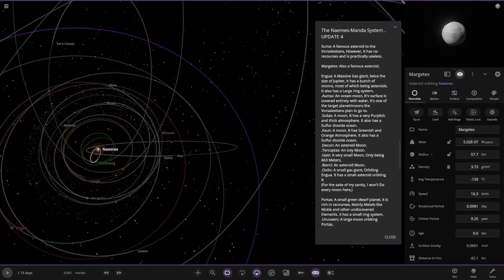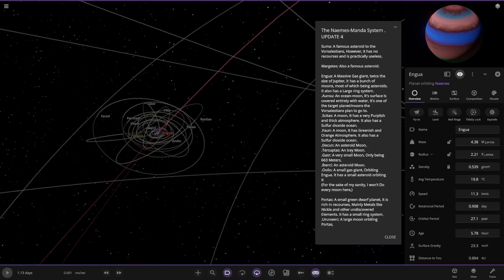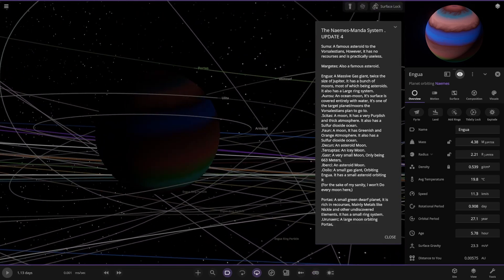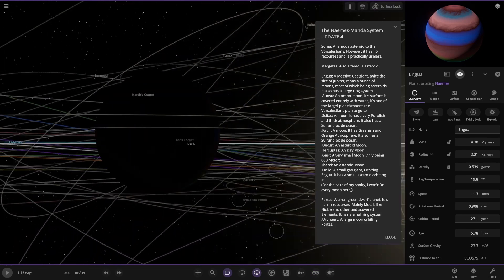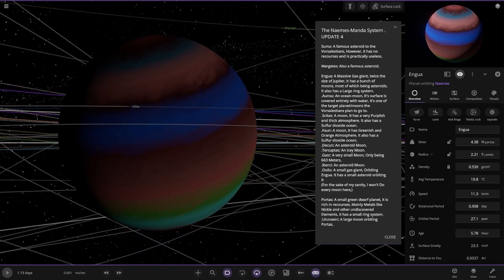Moving on to the next planets now. We've got Enguer over here — it's getting pretty dark without the goggles. A massive gas giant, twice the size of Jupiter. It has a bunch of moons, most of which are asteroids, and it also has a large ring system.